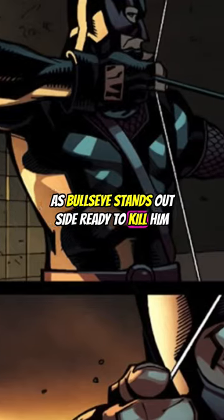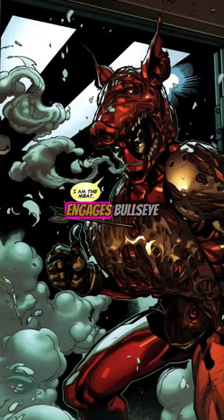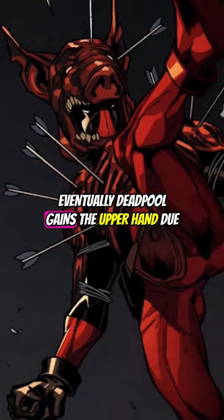As Bullseye stands outside ready to kill him, Deadpool makes a suit from the meat and engages Bullseye. Eventually Deadpool gains the upper hand due to his meat suit, and Bullseye runs off.